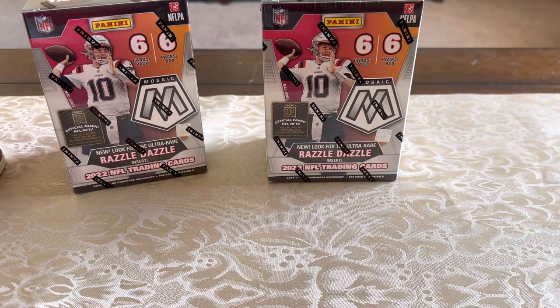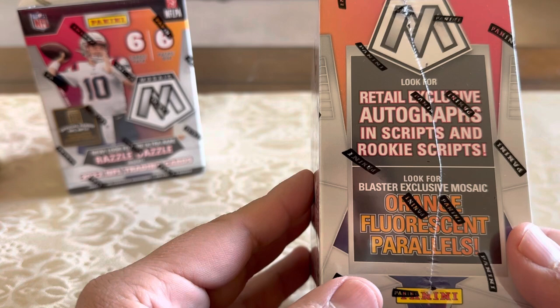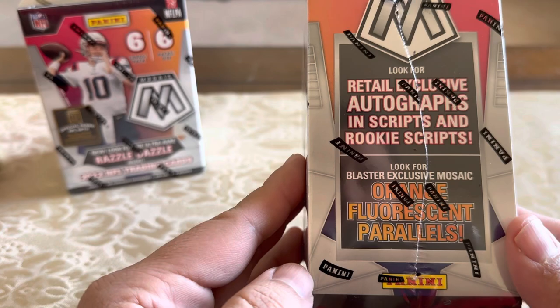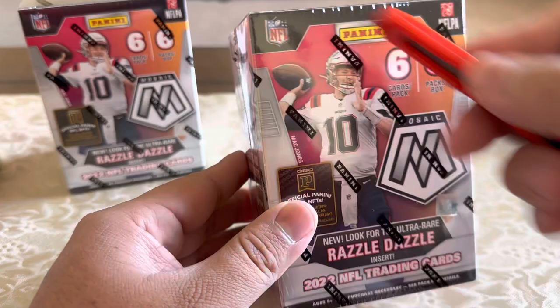505 Polar Bee Cards here, and today we are opening the new 2022 Mosaic blaster box. There are six cards per pack, six packs per box. We are looking for the ultra-rare Razzle Dazzle insert that is new this year — I haven't seen anyone pull these yet. Also looking for retail exclusive autographs, rookie scripts, and the blaster exclusive orange fluorescent parallels. It has Mac Jones on the front, so let's open it up.